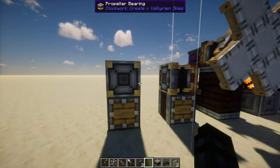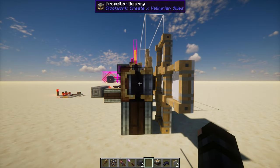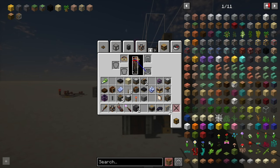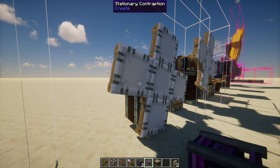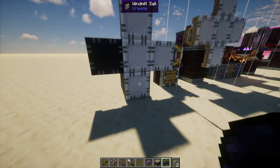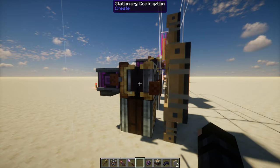We have the new propeller bearing. How the propeller bearing works — I can add windmill sails to it. These are the windmill sails from Create Mod. If I right-click on it, you'll hear that sound and it'll assemble. And if I add a creative motor to it, I can make it spin. This will generate thrust on physics objects so you can make airplanes — you can use anything that uses a propeller to get around. You can customize how your propeller looks by adding dye to it. Valkyrian Skies requires Create Mod and they work very closely together.